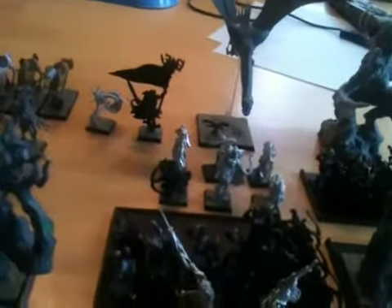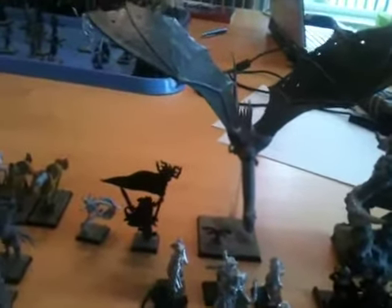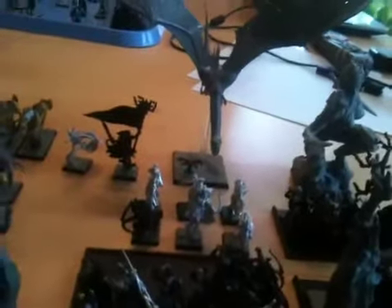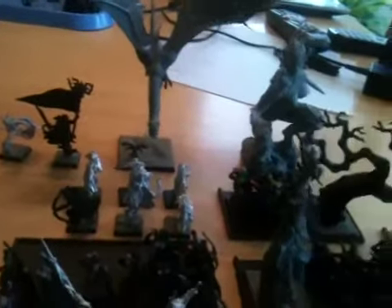So, the list starts off with a Highborn on a Forest Dragon, with a great weapon, Stone of Crystal Mire, Resplendence of Luminescence, and a Charm Shield. The dragon has a 3-up ward save, reflects the first cannonball, and overall he just gets stuck in and chops things up.